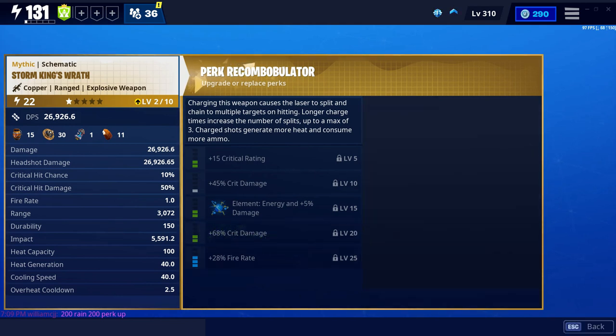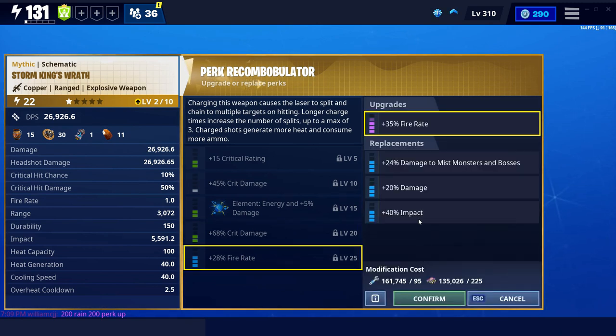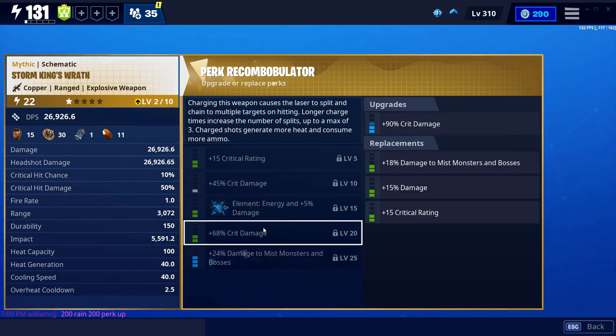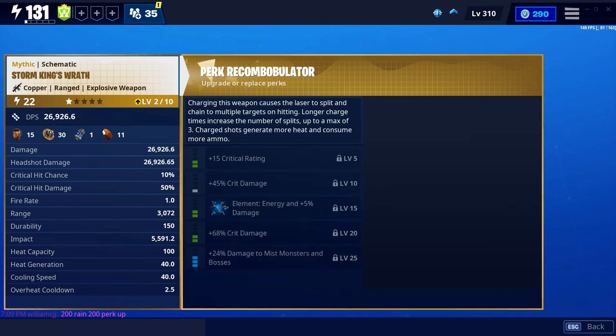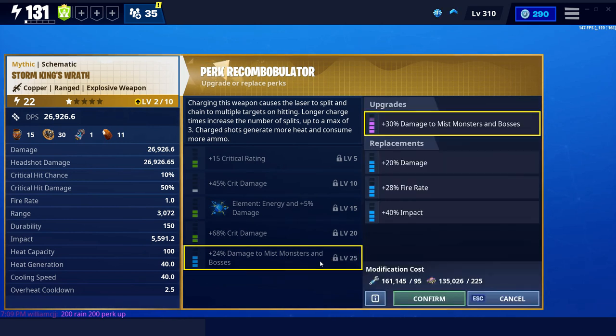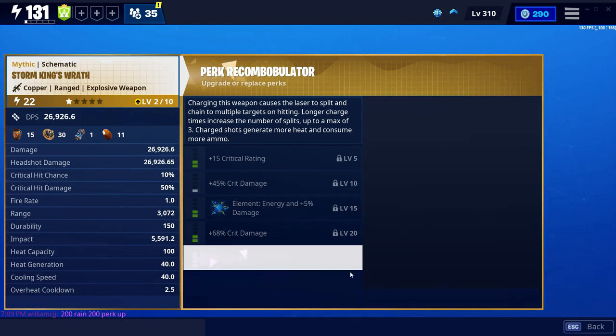I just wanted to check what one of my favorite Save the World YouTubers was using for perks on this launcher in his video — crit rating, crit damage, crit damage. And yeah, exactly what I was thinking: crit rating, crit damage, crit damage.